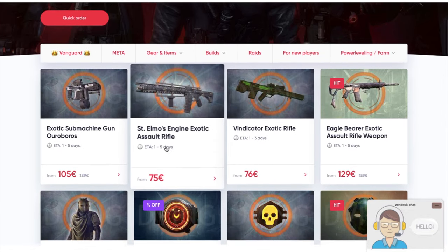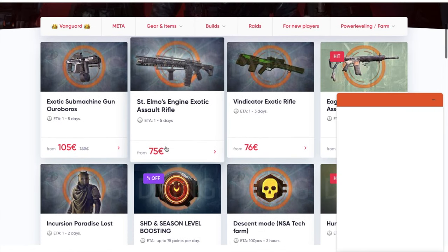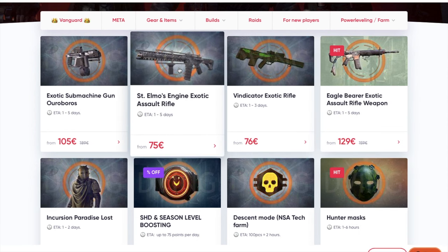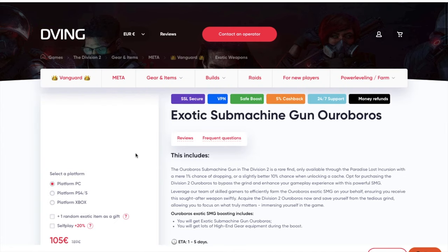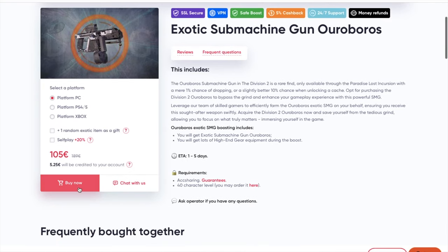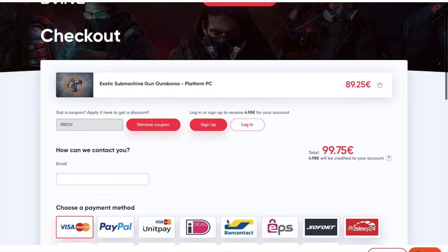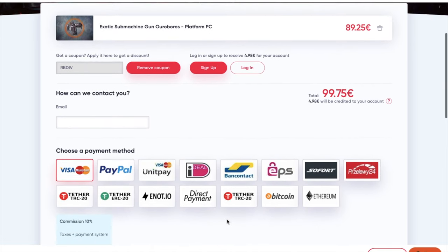Before we continue, a quick word from my sponsor Deming.net. If you don't have the time or good teammates but still want all the best items in your game, Deming.net is set for you. They have an absolutely amazing team on consoles and will complete your order super quick. Use my promo code ERBITDIFF or ERBITDA to receive a 15% discount on all services — especially with the crazy sales going on right now. Definitely check these guys out.